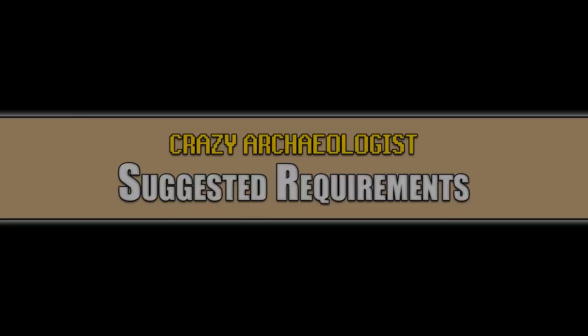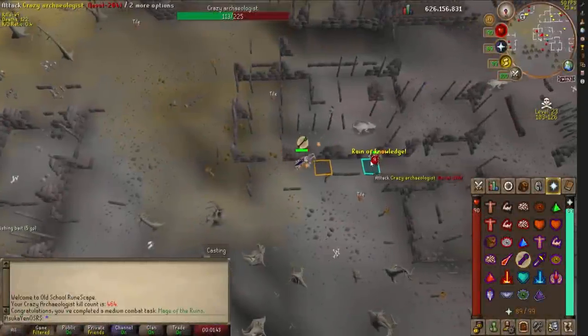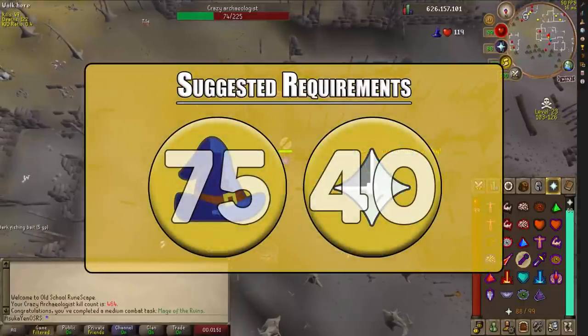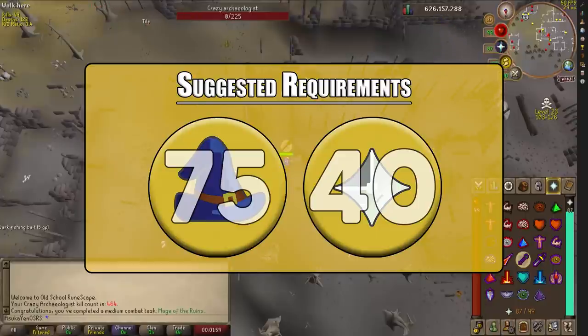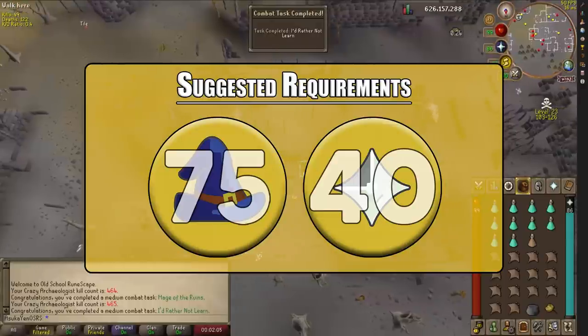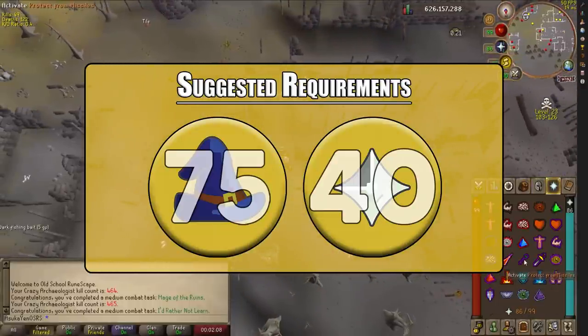Since this demi-boss is located in the wilderness, there are no hard requirements to fight it, so we'll jump straight into suggested requirements. First, I suggest a minimum magic level of 75, which allows you to use trident-style weapons. These attack one tick faster than standard spells, unless you're using a harmonized nightmare staff, which is very expensive. The next suggested requirement is level 40 prayer for Protect from Missiles, as the crazy archaeologist uses a ranged attack.